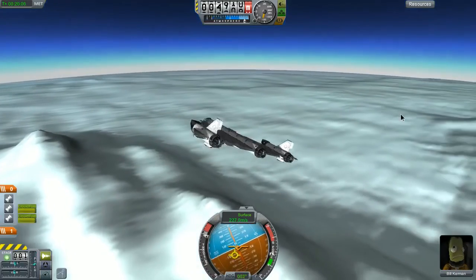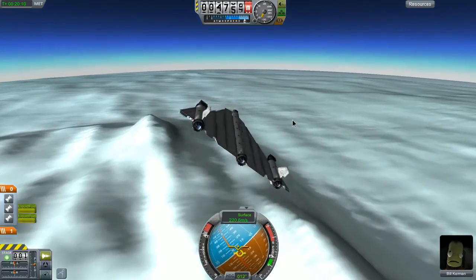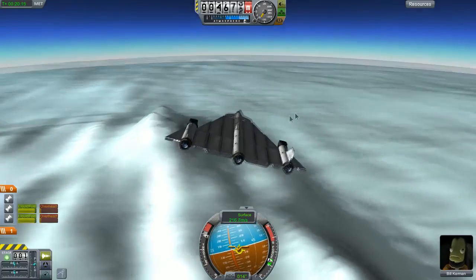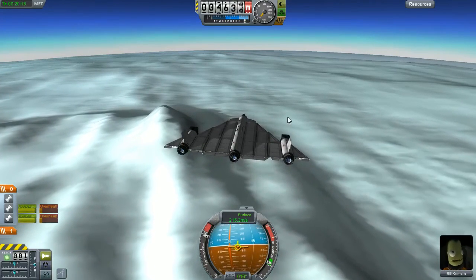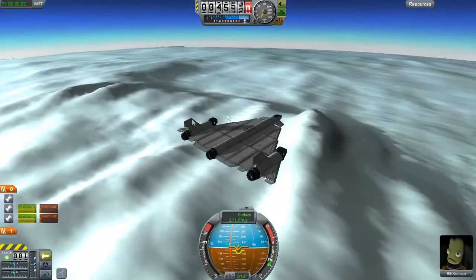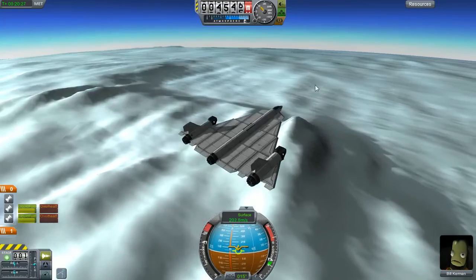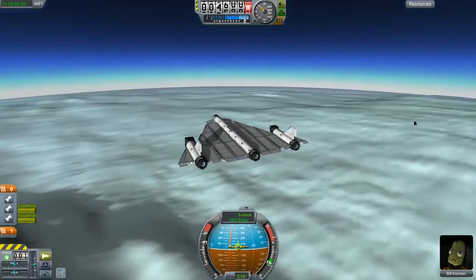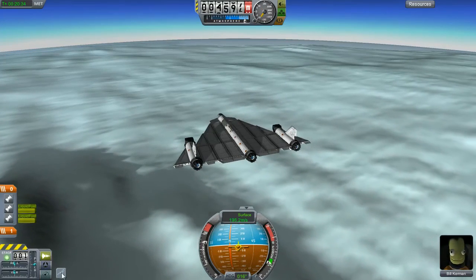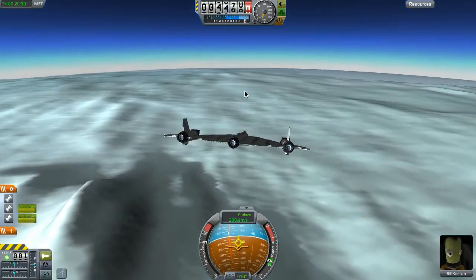I should have kept that power up while turning. I don't find two controls. To the north - it's somewhere out here. There it is. Heading north, slightly east. It's somewhere out here. There it is.